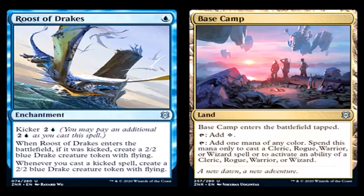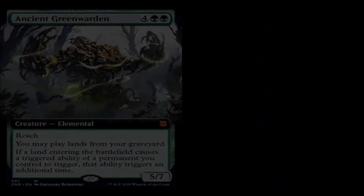Base Camp is a land, uncommon. Base Camp enters the battlefield tapped. Tap it for a waste, or tap it to add one mana of any color — but spend that mana only to cast a cleric, rogue, warrior, or wizard spell, or to activate an ability of a cleric, rogue, warrior, or wizard. I really think they should have saved the party mechanic for the D&D crossover they're doing next year, but maybe they'll reintroduce and revamp it in that set.